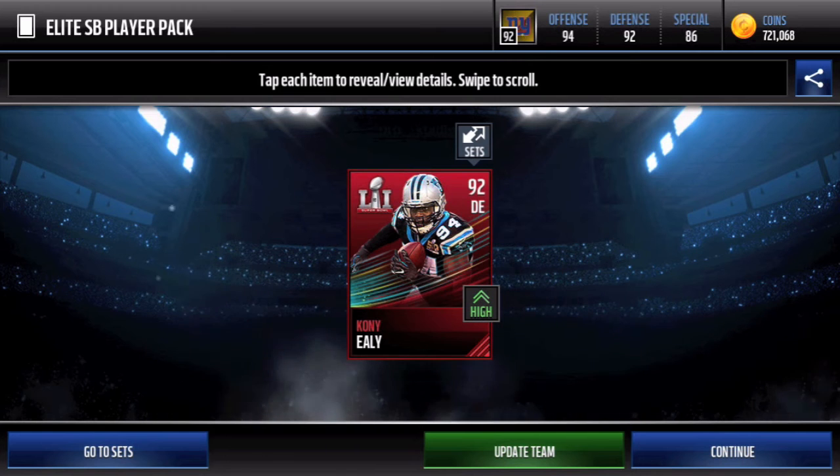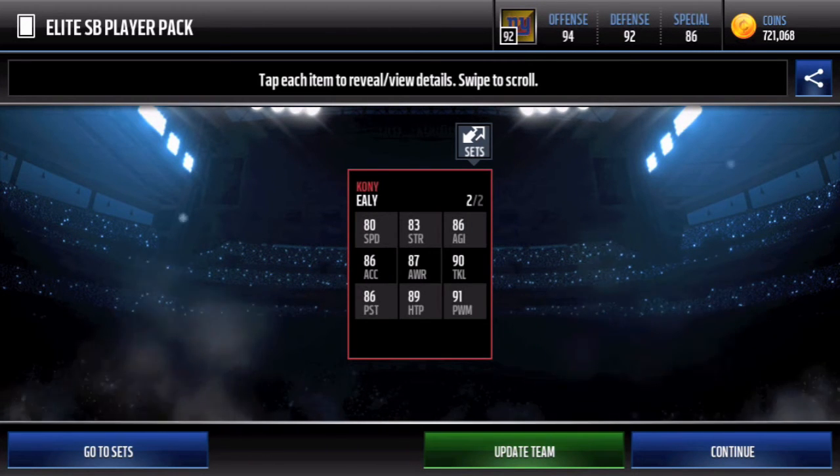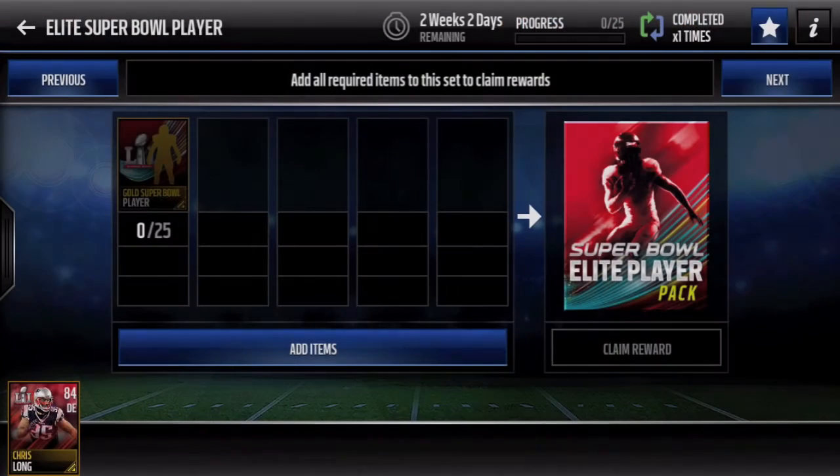Unfortunately, none of the Panthers or the Broncos made the Super Bowl this year. 92 overall is kind of eh — his stats are kind of on the low end, low 90s, high 80s area. But I might as well check the price.